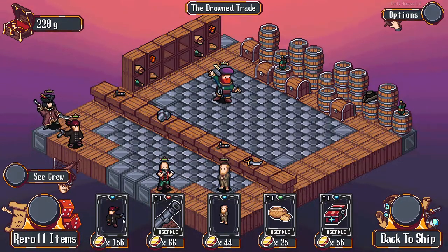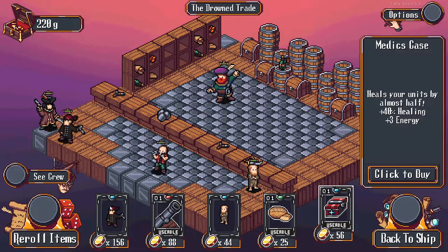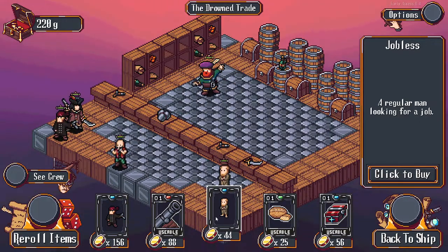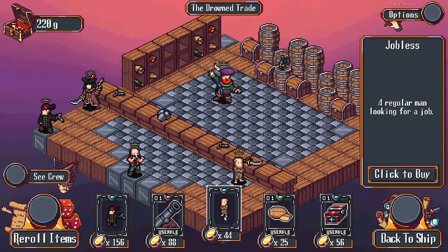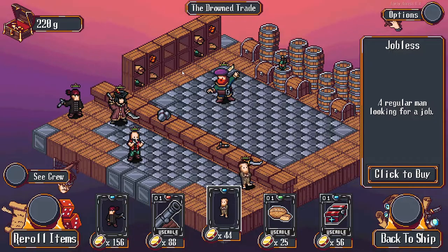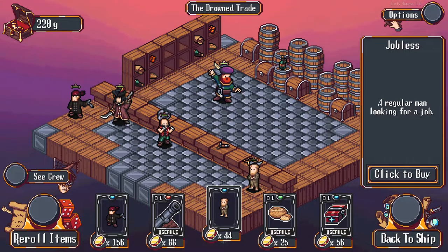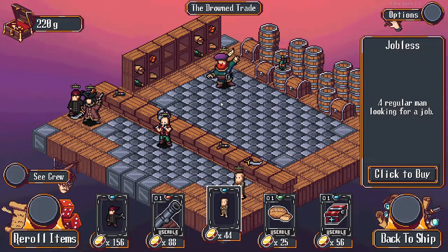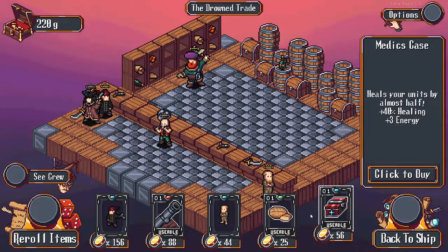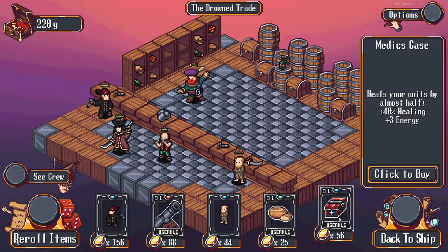Here is the shop and we have the option to buy different supplies. We can get a crewmate, which would probably be pretty good. I'm not going to go with the pistolier - I might go with a jobless. We can have eight crew active in total, and I think we can have 16 total. I haven't gotten above eight yet but I believe some stay down in the ship's hold. Healing is very limited in this game, so I might take the medic case as well.